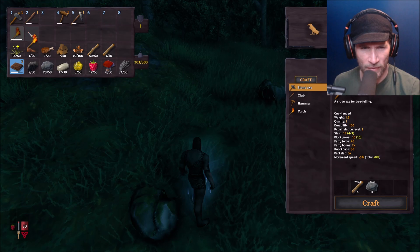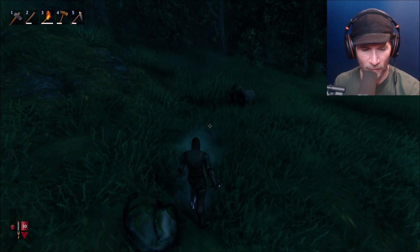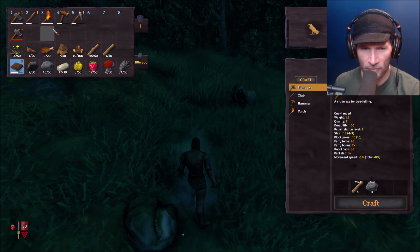My torch is out and it's gone out of my inventory. My axe is broken now too. I can't still use it. I don't understand what this means — can I fix this? Is it possible to fix an axe? I'm going to have to make another axe. Let's craft that. There we go — we've got axe, we've got torch, we've got all that good stuff. Let's look around.